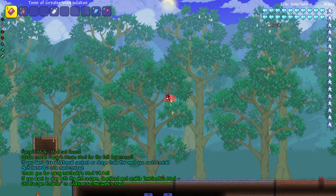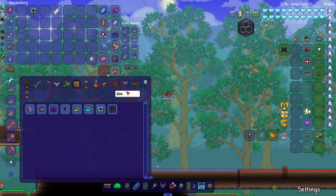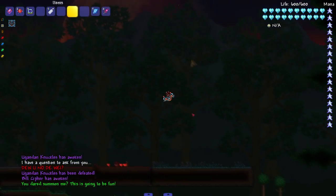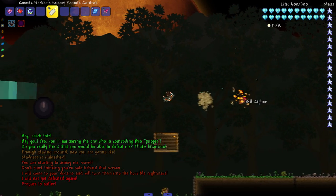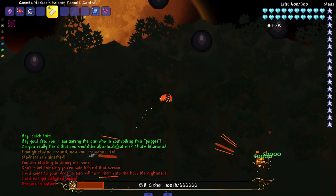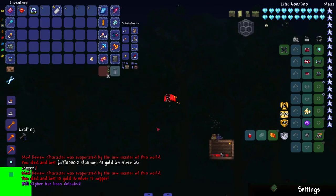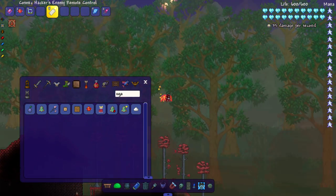I gotta restart the world because Draedon's probably gonna stay there the whole time. Let me take on Bill Cipher and Ugandan Knuckles before Supreme Cal - I want to take on these two beforehand. Did I kill him? He's like pushing me away - now he's dead, just killed me a couple times in god mode, all good.